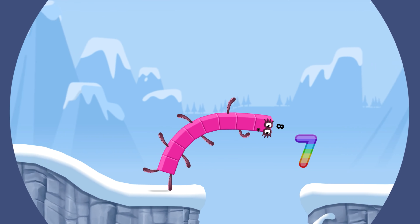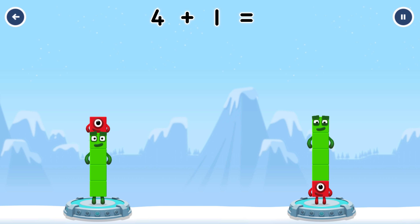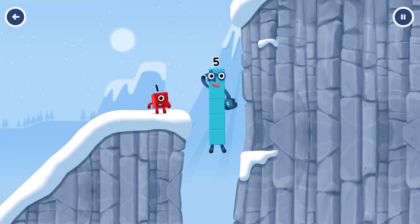Tap to solve the puzzle. Share the number blocks evenly to make two groups of five. Five. Four. One. Four. You solved it. Four plus one equals five. One plus four equals five. Five. It equals five.